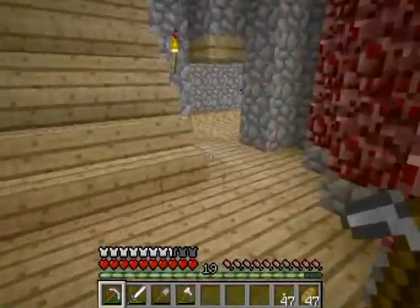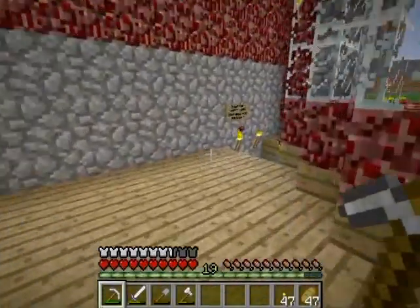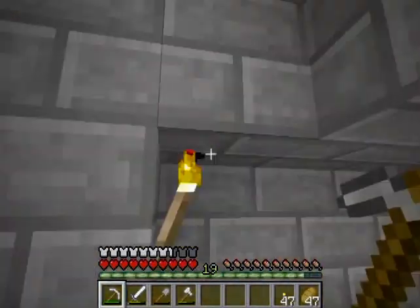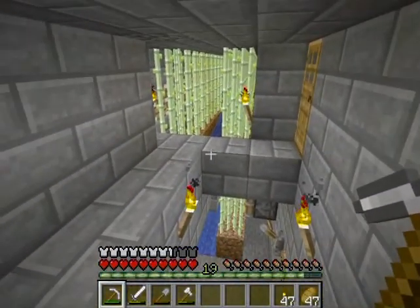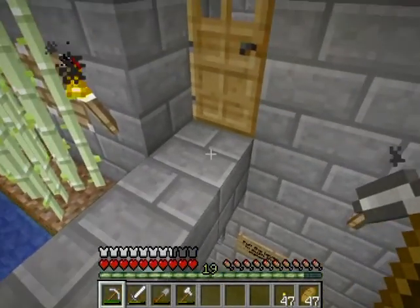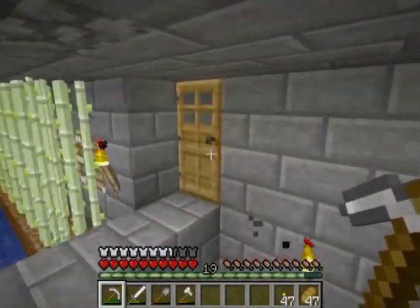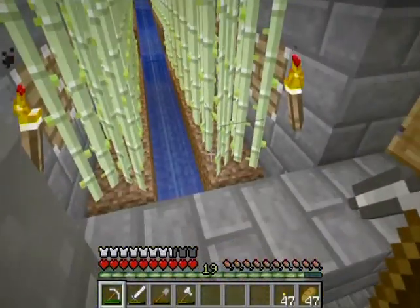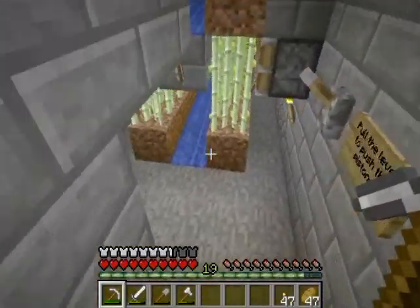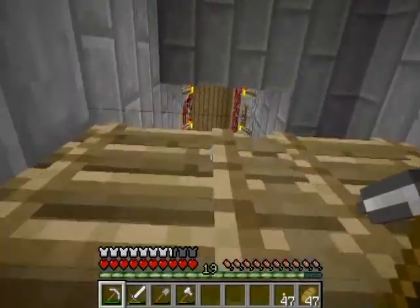Moving inside the house, there's a couple of things I want to show you. First of all, the sugar farm. You can still hear those doors next door — I'll come to that in a minute. We have removed this redstone that was annoying me and put doors here. It's a little bit tidier than it used to be. I've slightly redone the walls around here too, so all of the redstone is now covered.